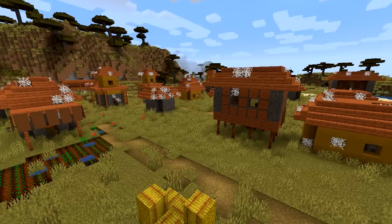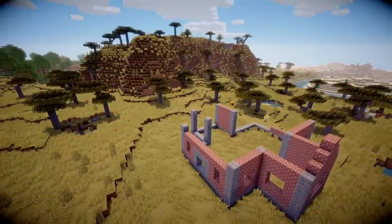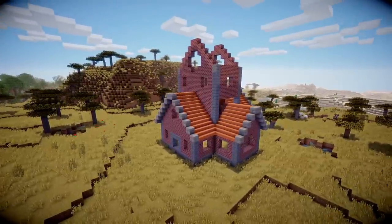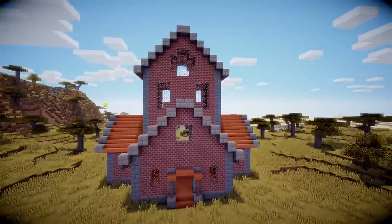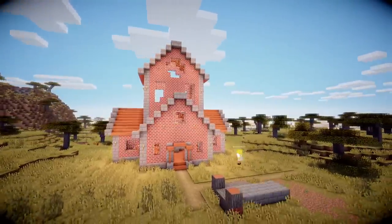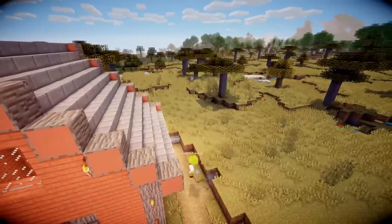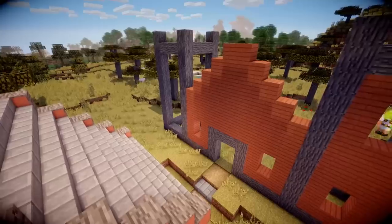Our final village today is the Savannah village. Savannah villages in vanilla Minecraft are very similar to plains villages, but I went a little different by making the temple out of bricks and adding acacia wood to fit the biome. This temple is the biggest of all three villages. For the houses, I used a lot more wood and less stone compared to the other villages, with a stone floor and stone roof. The library I tried to make look very different from the other two — each unique building I tried to make look distinct from one another.